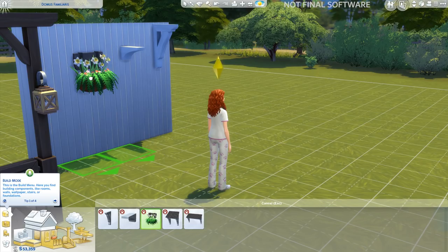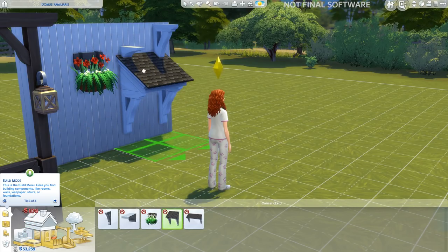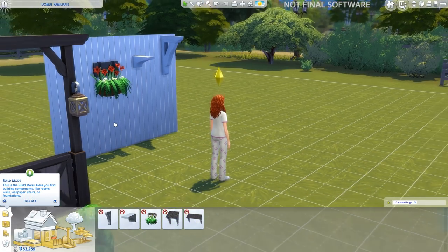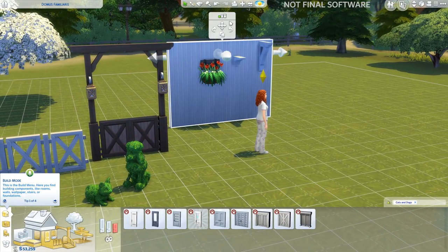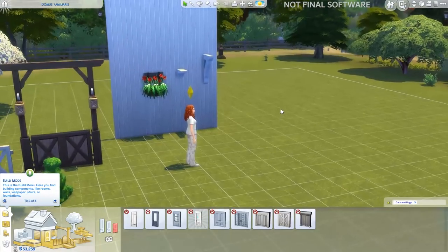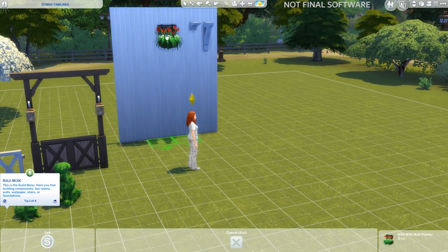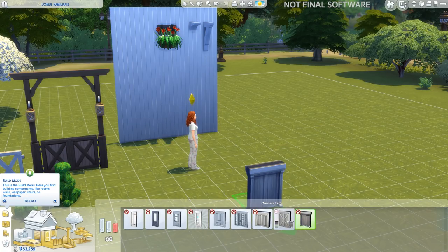Here are a couple of new wall decor items. I absolutely love this flower pot thing on the wall — it's kind of tropical looking, and it suits the seaside feel. It's different to what we have already in the game, which I really like. And you guys are about to lose it because we're checking out the doors — and guess what, we have dog and cat doors! Look at them, they're so cute. Your pets will utilise them and run through them to get into the house.